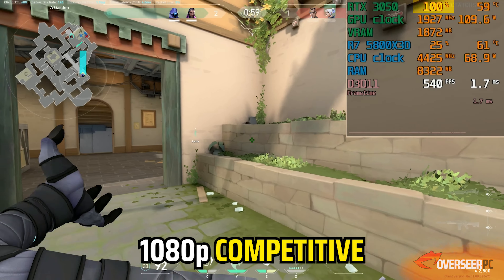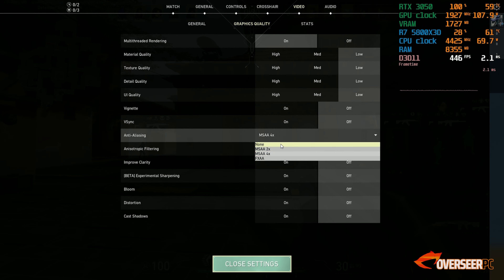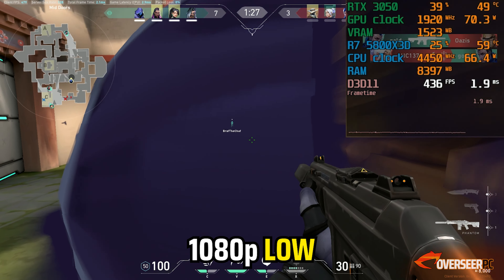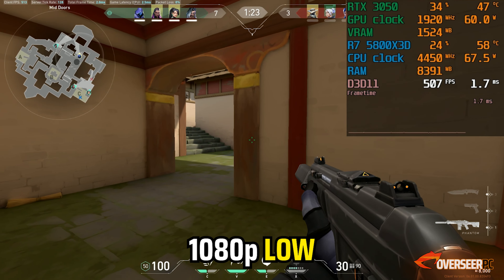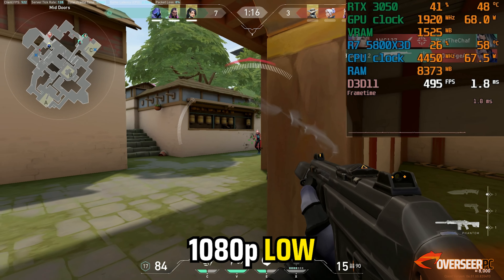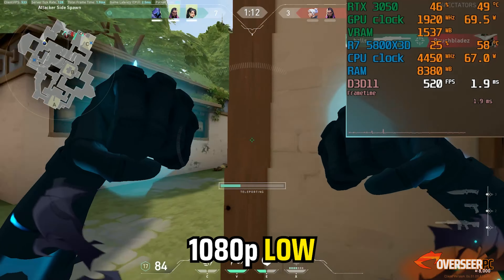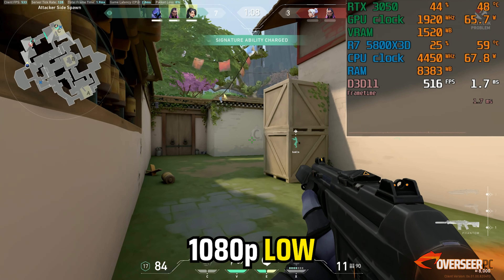If you want to remove the GPU bottleneck with low settings, we are now running at less than 50% GPU usage, which is viable for maps with mostly close combat. However, FPS doesn't have much noticeable difference — we're still able to reach 600+ FPS and frame times remain stable for most maps. Overall, you can pick either competitive or low settings with the RTX 3050. Low settings gives you GPU headroom, but it does make it harder to see enemies at longer ranges.